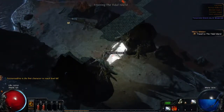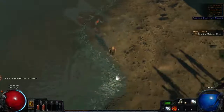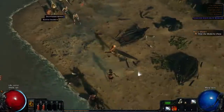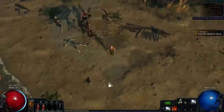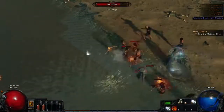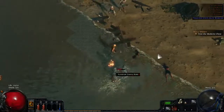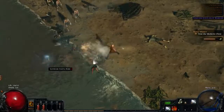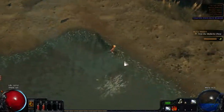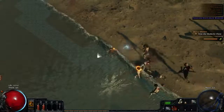So that was the first tormented spirit we encountered. We weren't able to kill it, but let's head out into Tidal Island. I'm not going to do this one with a lot of cuts. You can see there are Drowned again, we already know those. There are cannibals as well, so there's no new enemy types here. Actually — there's a Tide Strider, and they have cold damage. This is basically the first mob, except for Firefury, which uses elemental damage.